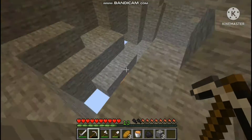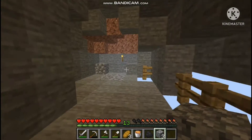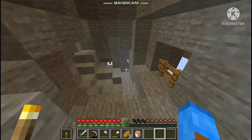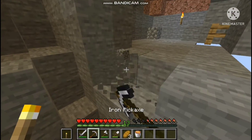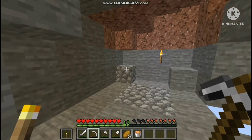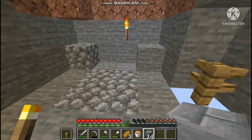There's a hole here so I'm going to fill that in. I need to get torches as well. I want to build the cobblestone generator right over here in this little nook. I've just got to remember exactly how to do it since I've only got this one bucket of lava.